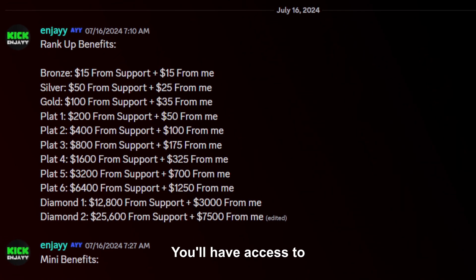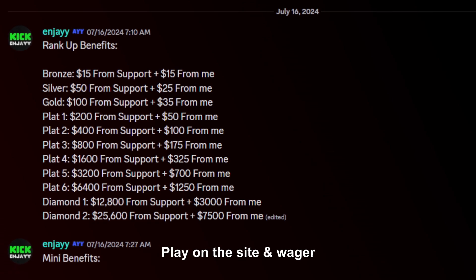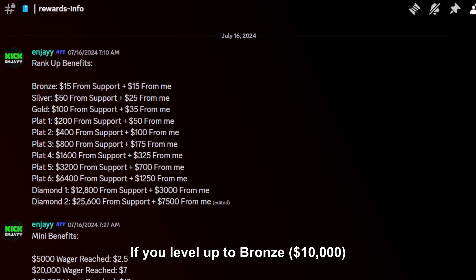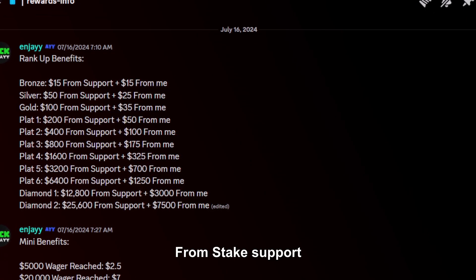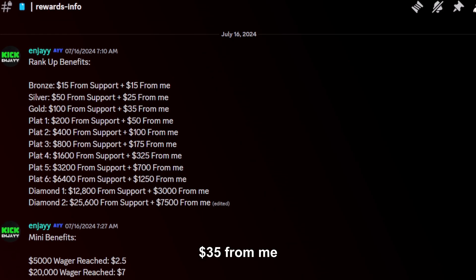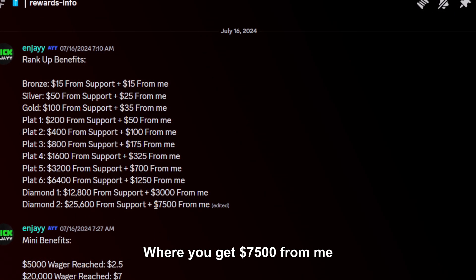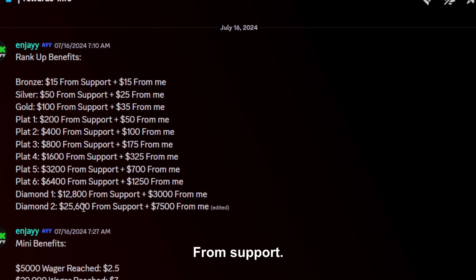For playing on code penny, you'll have access to rank up bonuses. All you have to do is deposit, play on the site, and wager in order to claim these prizes. For example, if you level up to bronze, you get an extra $15 from me on top of the $15 you already get from stake support. Silver gets you $50 from support and $25 from me. Gold is $100, plus $35 from me — all the way up to Diamond 2, where you get $7,500 from me and $25,600 from support.